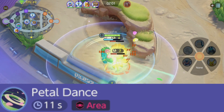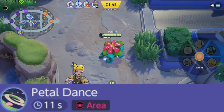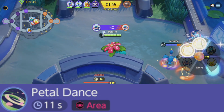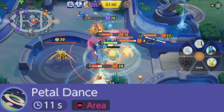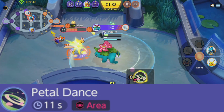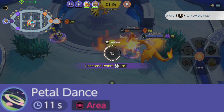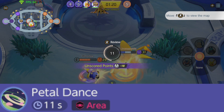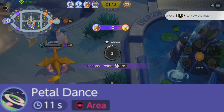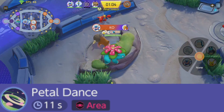At level 7, Venusaur can choose between Solar Beam and Petal Dance. Petal Dance is an 11-second AoE attack that scatters petals around the user, increasing movement speed for a short time and dealing damage over time to opposing Pokemon in the area of effect. When upgraded, it increases the area of effect. Petal Dance is somewhat viable since it grants movement speed and deals damage-over-time, and the circle is quite generous when upgraded. However, it doesn't fit Venusaur's kit well since Venusaur is squishy with low endurance — running up to an opponent for Petal Dance just doesn't work well in the current meta.